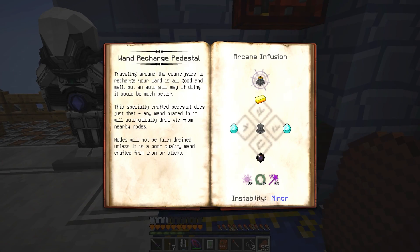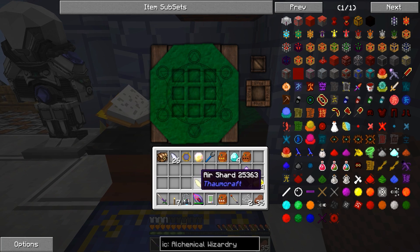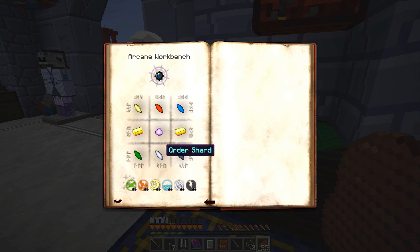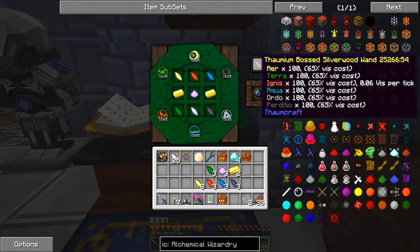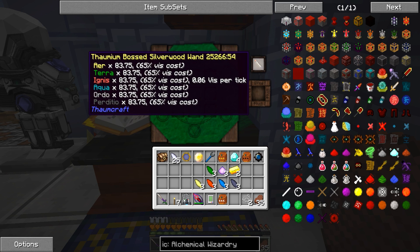So how do we do this again? We need this first — every shard, gold, and that in the middle. Yellow, red, blue, yellow, red, blue, gold, gold, that, and green, ordo, and entropy. Green, that, and that. Put that down again — 65%. Look at that: it takes only 16 instead of 25. We get the primal charm. Very nice, we still got a lot of that in there.